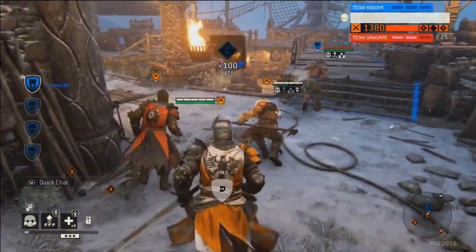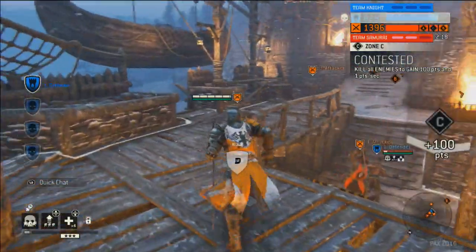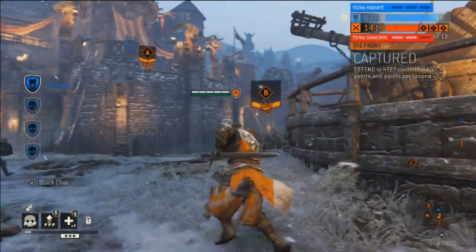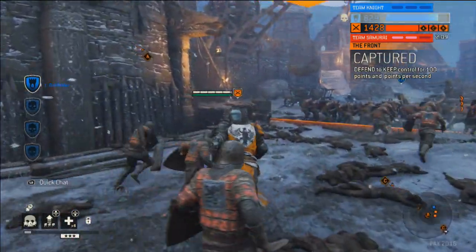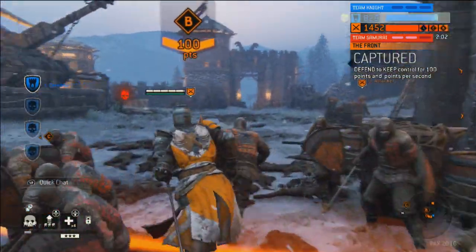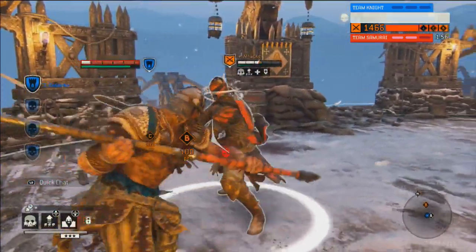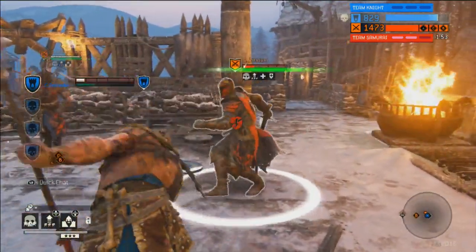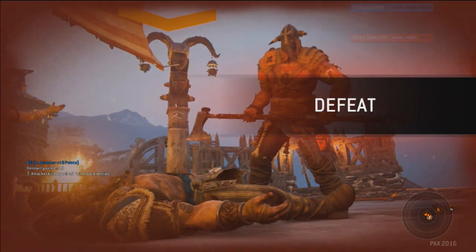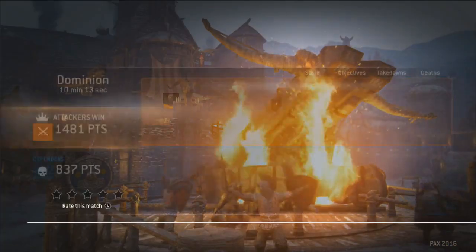Team Samurai is on the ropes. Looks like Fairlight Excalibur, the last remaining Samurai, is trying to make a run, trying to stay alive. There's a death-from-above opportunity — we almost saw it. You can see communication there — they took all four escape points and really tried to tie him down. They're running him down. Everyone chasing him up the ladder, but he came back down and knocked one of them to the ground. And there it is — all those cheers did Team Knight well.